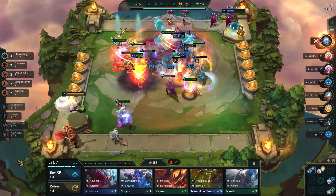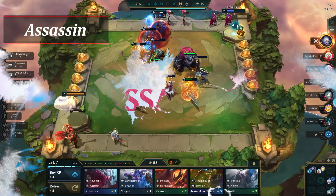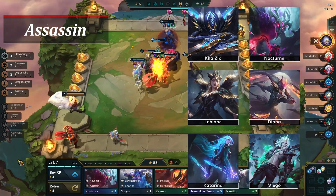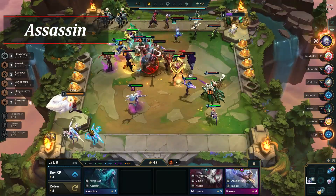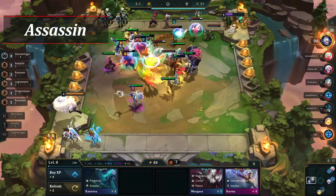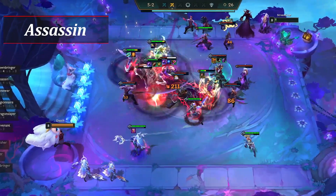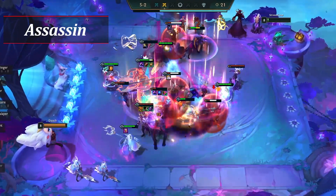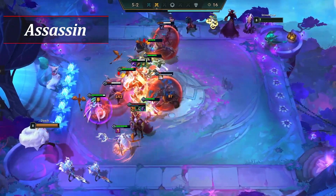To start things off, we have a returning class from previous sets: Assassin. Assassin is a 2, 4, and 6-piece trait with a total of 6 champions. Those champions are Kha'Zix, LeBlanc, Katarina, Nocturne, Diana, and Viego. There is a spatula item for Assassin that requires a regular glove. The trait remains the same as it previously was — Assassin champions jump into the backline at the beginning of combat and gain increased critical strike chance and critical strike damage, which increases as you add more of the trait.